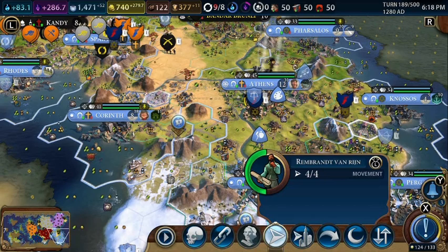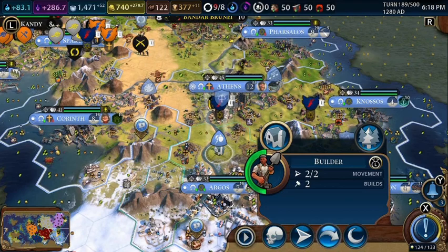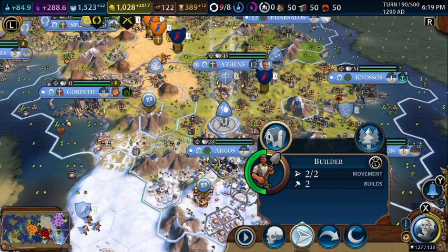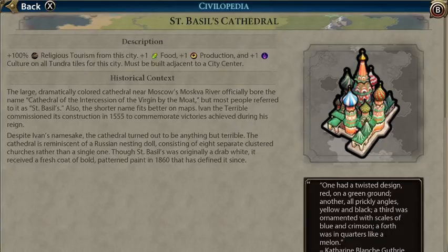This guy can go to Corinth. We need one more turn to get those two envoys to get Granada. Finally, St. Basil's Cathedral is completed, and we stole a tech boost for chemistry.